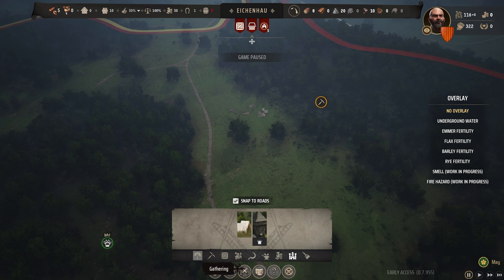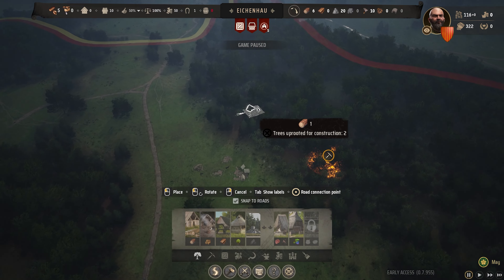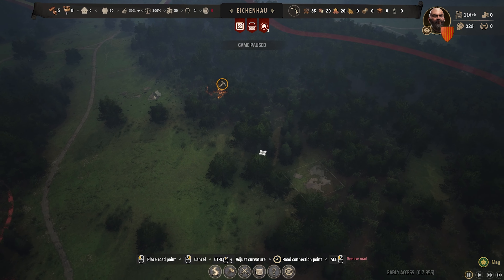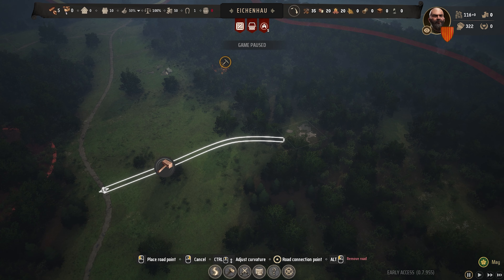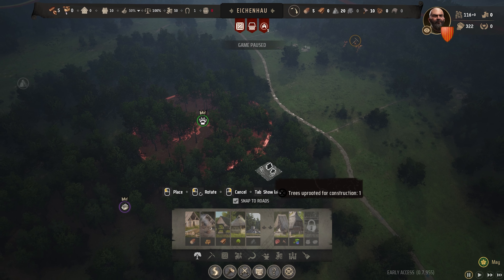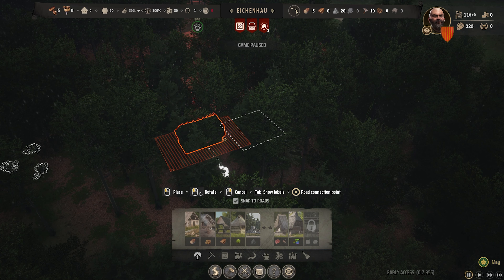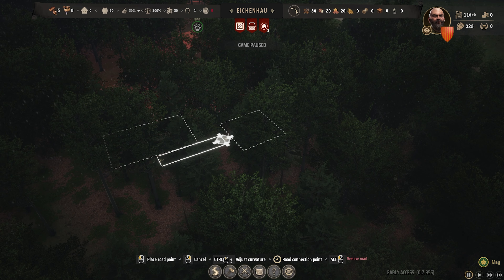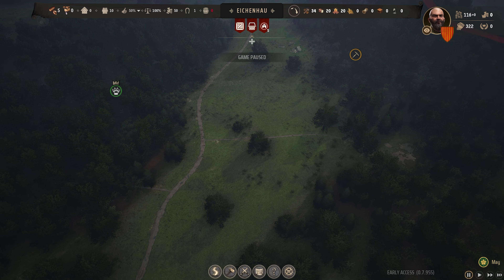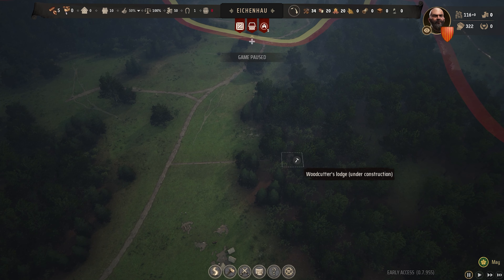We've got homeless people's tents in the new area, so we'll begin by sticking a logging camp right in the middle and a woodcutter's lodge over here, then add a road linking it all up. The logging camp will have a slightly curved road joining down here. We then want to put in a hunting lodge on the edge of the forest, and we can put the hunting lodge and gatherers right next to each other.